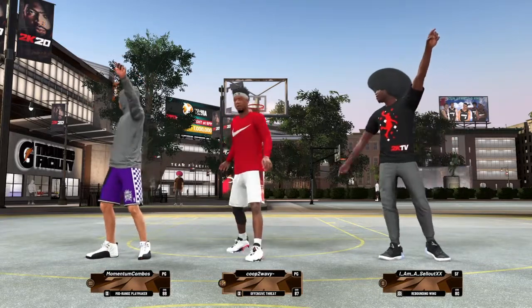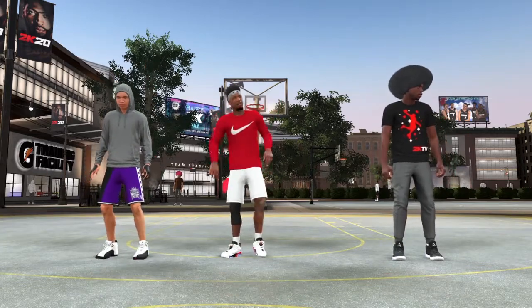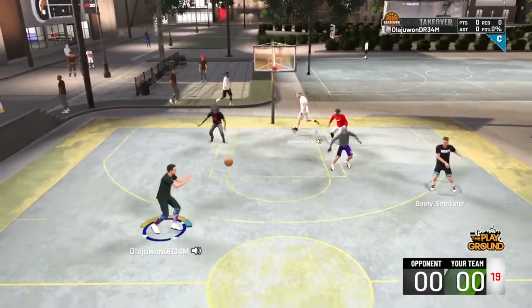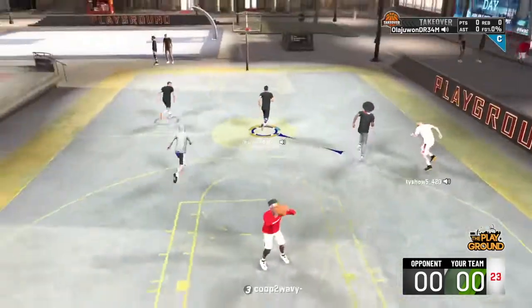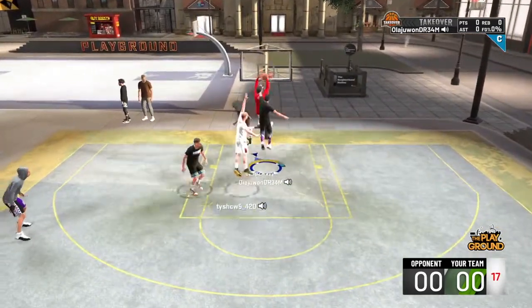Last year I averaged about 6 points, 2 boards, and 2 assists — a pretty average stat line. I'm pretty much a team player: I set screens, shoot threes, get boards, and dish dimes. I'm averaging more points in the park this year than last year already. Right there I didn't mean to shoot that off-dribble — I still have to get used to the shot mechanics.